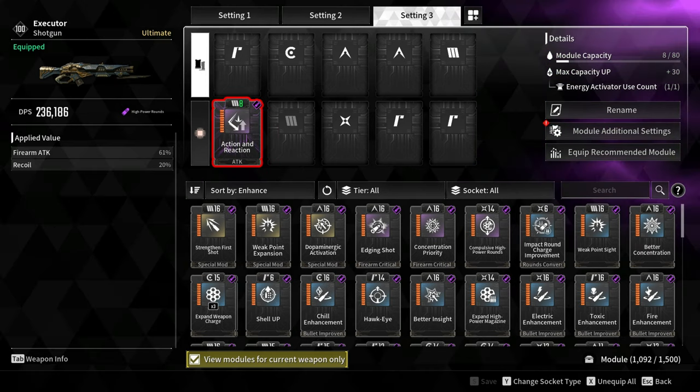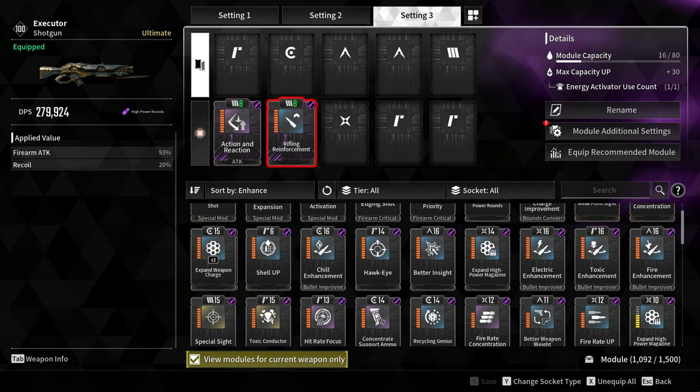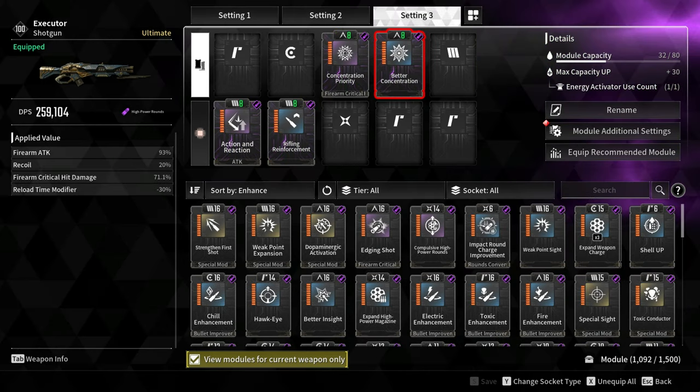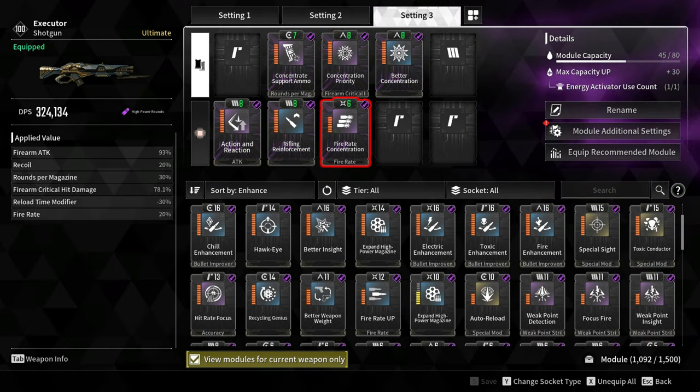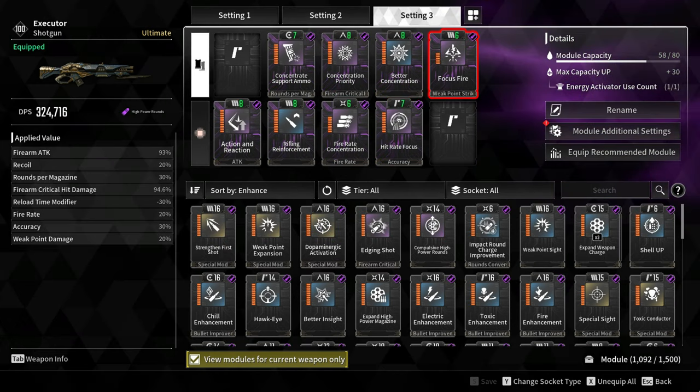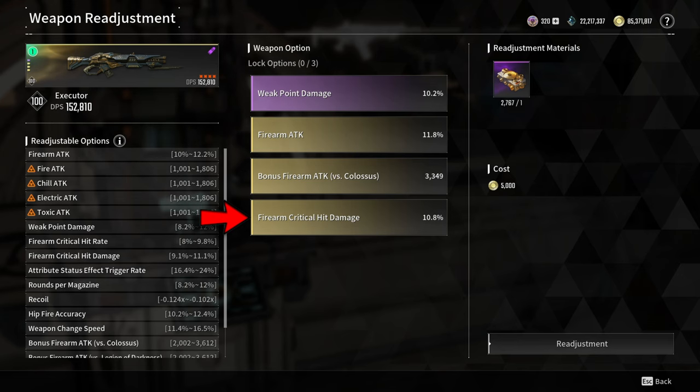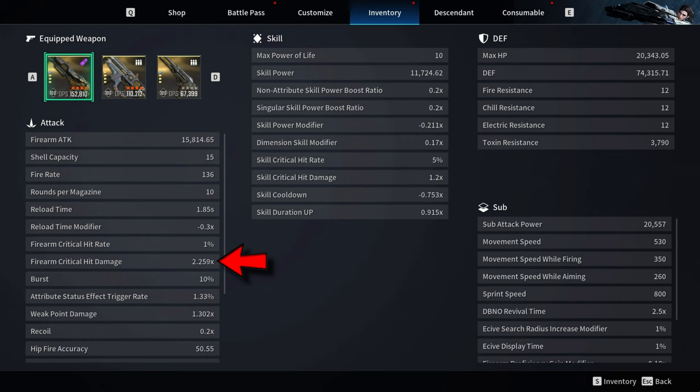For the modules, I'm using Action and Reaction and Rifling Reinforcement, increasing firearm attack by 93%. For firearm critical hit damage, the modules are: Concentration Priority, Better Concentration, Concentrate Support Ammo, Fire Rate Concentration, Heat Rate Focus, and Focus Fire. In total, firearm critical hit damage is increased by 94.6%. The base firearm critical hit damage is 1.1x, and adding all the modules and weapon readjustment option increases it from 1.1 to 2.259 times.